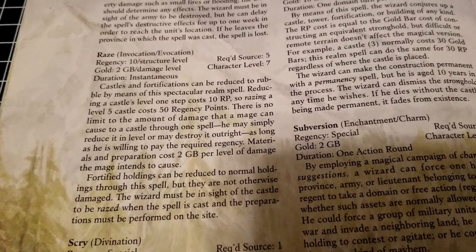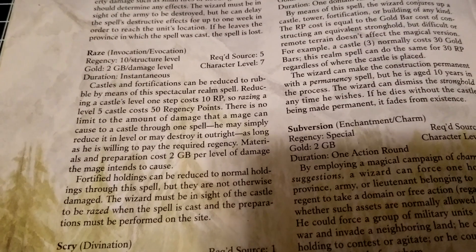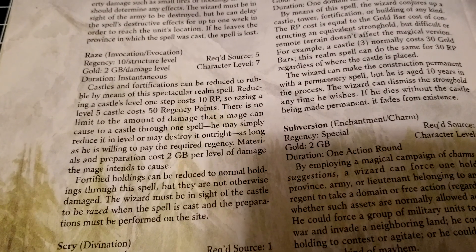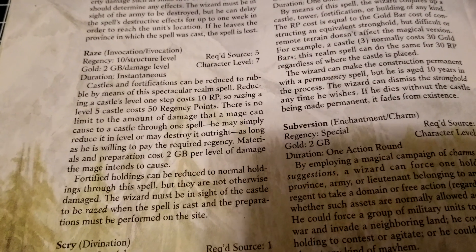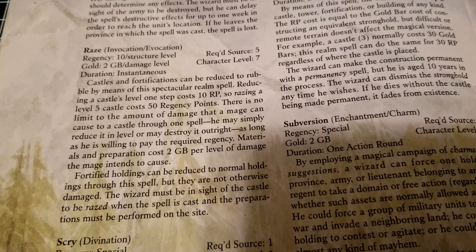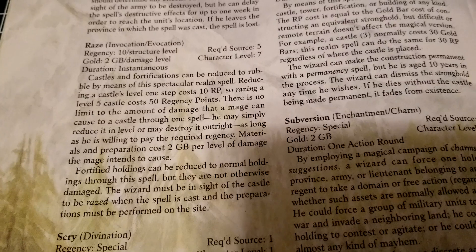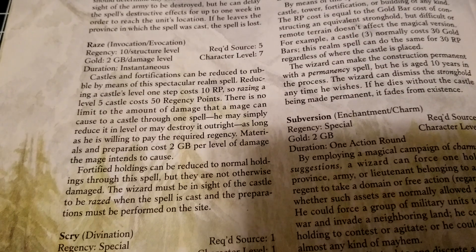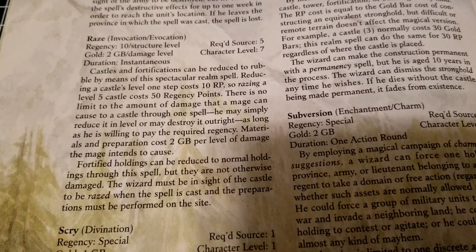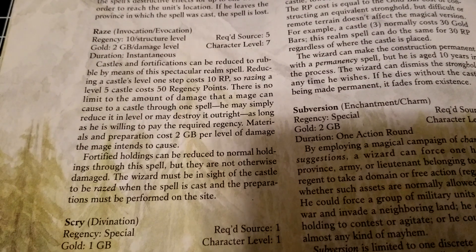There are lots of high level requirements here. It's going to cost 10 regency per structure level — whatever structure you're trying to damage or bring down — and two gold bars per damage level as well. As far as magical abilities, it requires a level 5 source, which are not all that common unless you're in more undeveloped areas, so you may need a ley line to some distant source that actually has a level 5.